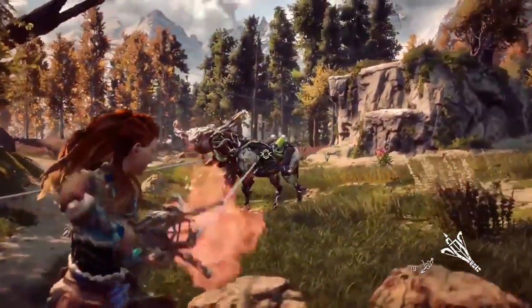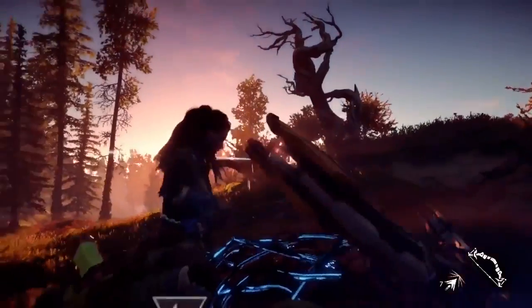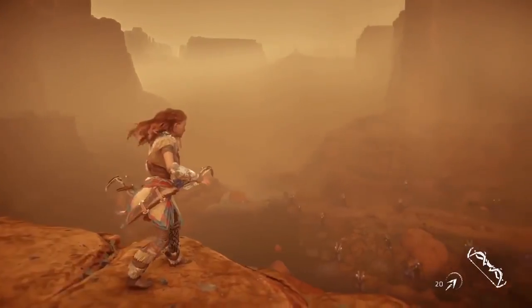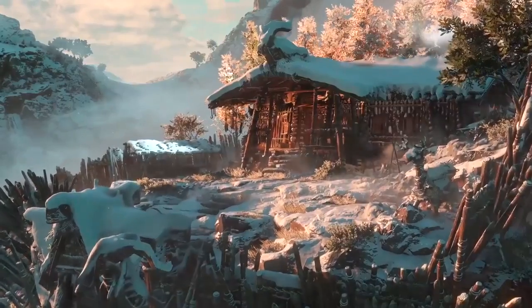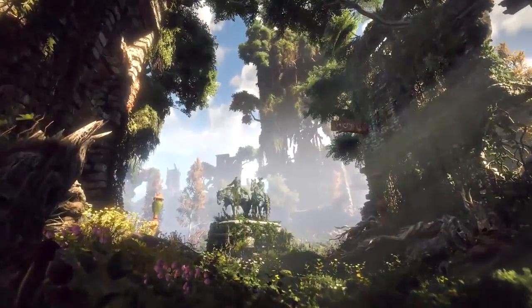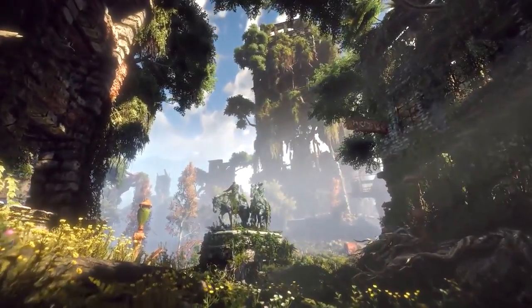We've shown at E3 basically our sort of more foresty, fall-like environment. But we also have deserts in the game, we have high mountain peaks completely covered in snow, we have jungle in the game, we have lots of different environments. And of course, a really big part of it is also the ancient ruins that we have in the game, which are a completely different sort of atmosphere and setting.